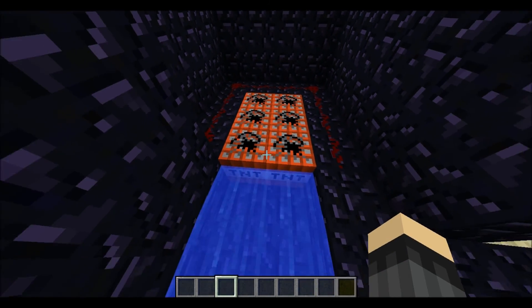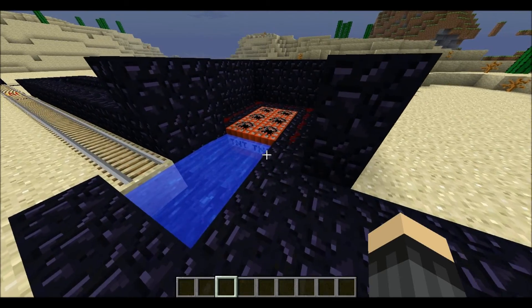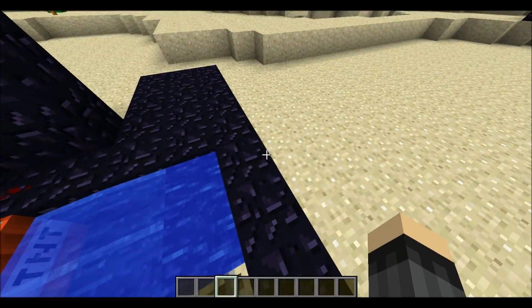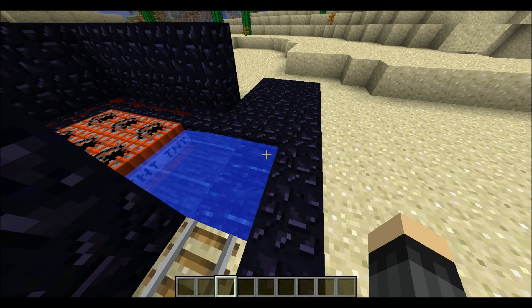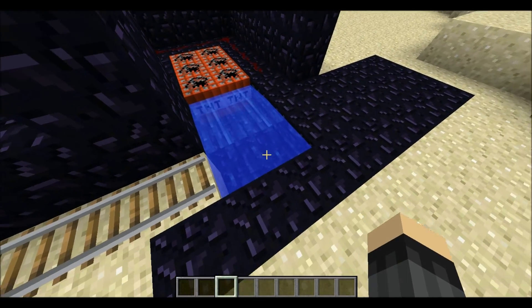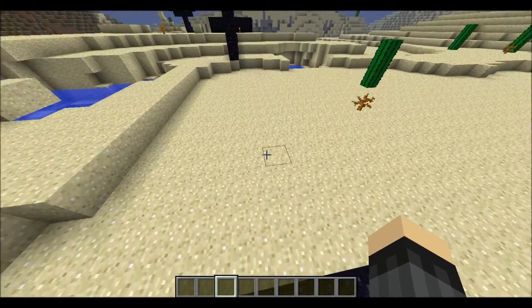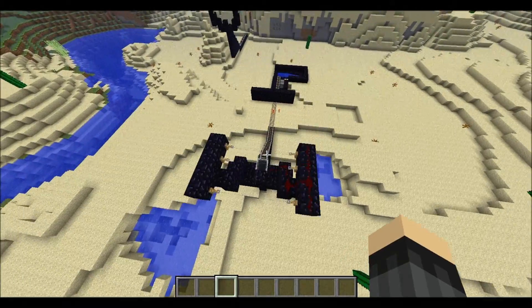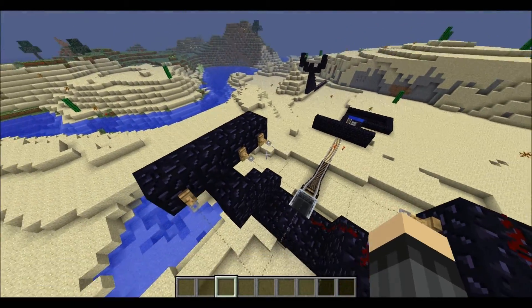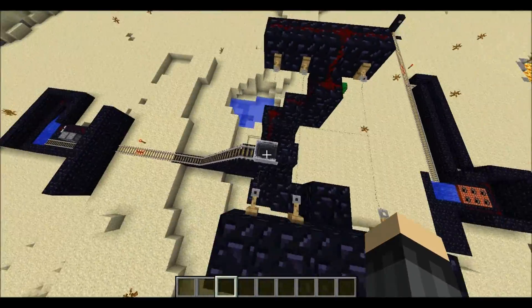Surrounded by obsidian is a two-by-three block of TNT. That gets triggered and launches you out of the water, which takes a good amount of damage. I had diamond armor on, and that pretty much absorbs all the damage from the TNT. It launches you into the air over to where we have tripwire hooks and wire all over the place, along with redstone.